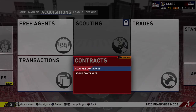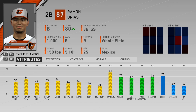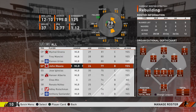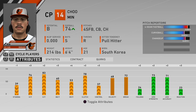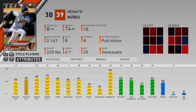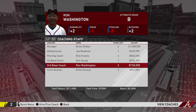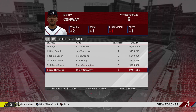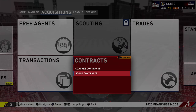Another area to focus on are the contracts for your coaches and scouts. Coaches are vitally important to the development of your young talent. You want to bring in a coaching staff where their attribute grades are no less than an A, because this will dictate how fast they are able to develop your prospects. If you need to fire a coach because they're not performing well attribute-wise, get rid of them immediately and bring in coaches with no less than a B attribute grade rating.